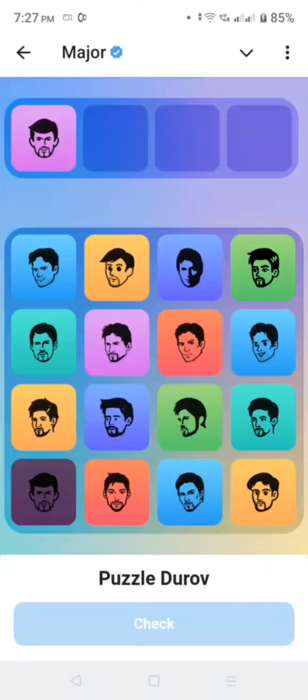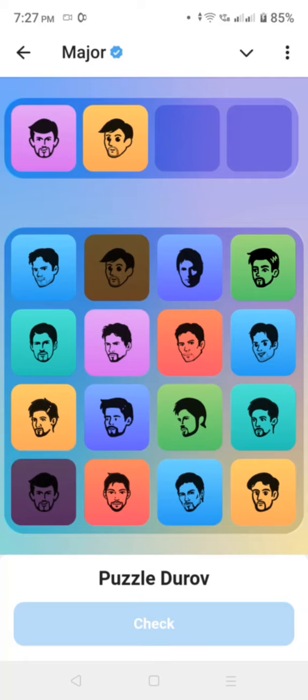Then the second one is number 2: 1, 2. Click on the number 2.